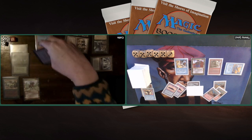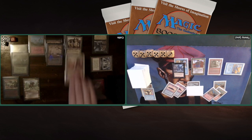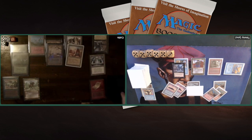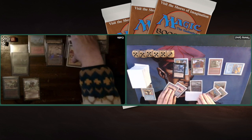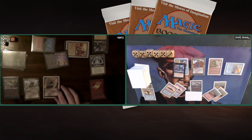Interesting — I also could have stolen the Thicket Basilisk and put way more pressure on his life total, but deciding not to. Maybe that's a bad decision on my part. Maybe I should have taken the Thicket. Or maybe I've got a really good creature in my hand and I just don't want to discard it. There has to be a reasoning — taking the Ragman over the Thicket.